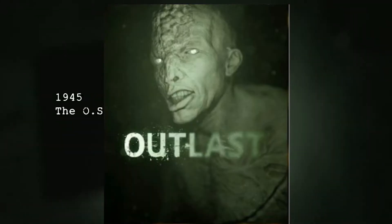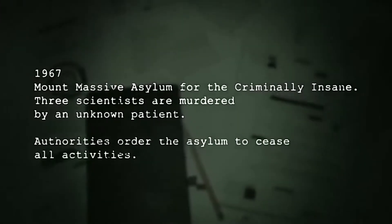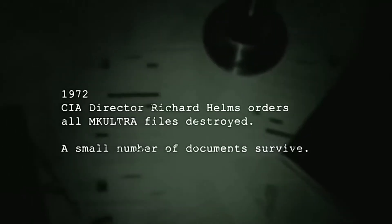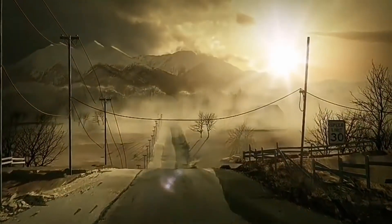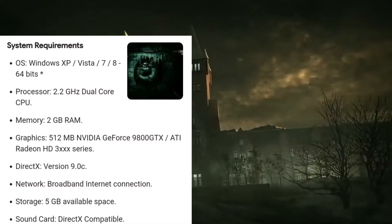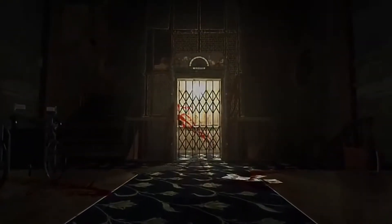Outlast 1 — the best horror game ever. It is no joke — this game is incredibly fun and scary; you have to try it. It has a rating of 10 out of 10 on Steam. Its system requirements are an Intel Dual Core CPU, 2 GB RAM, and 5 GB hard disk space.